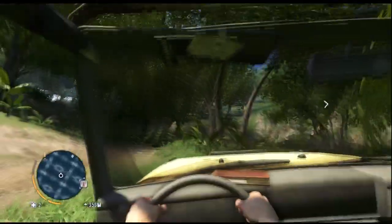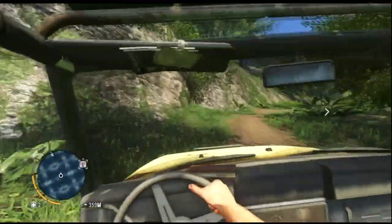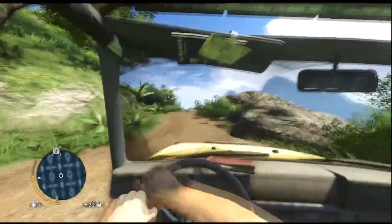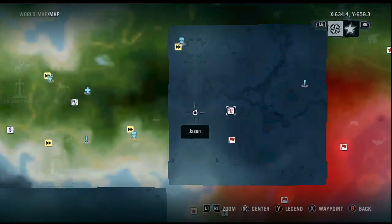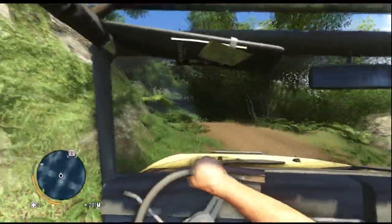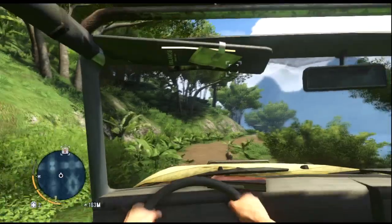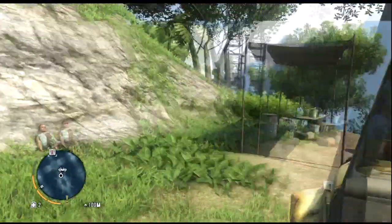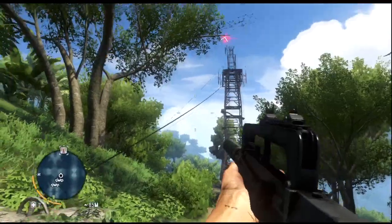When I climb to the top and destroy the scrambler, the map will be revealed, along with some specific parts around the tower. I don't see any roads on the map right now, so I need to get to that tower. It's a cool buggy. There's a radio tower with zip lines that you can slide off in different directions.